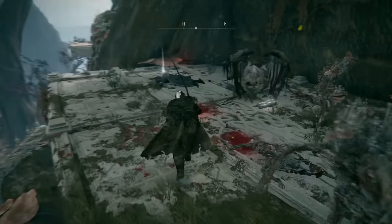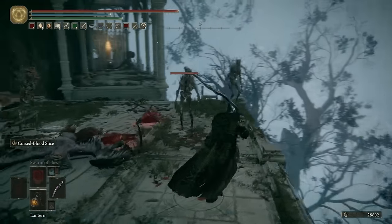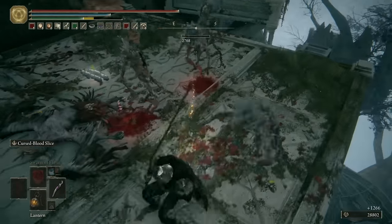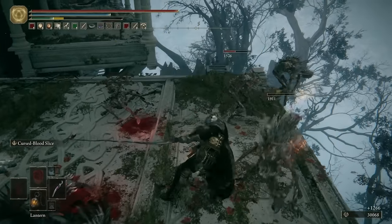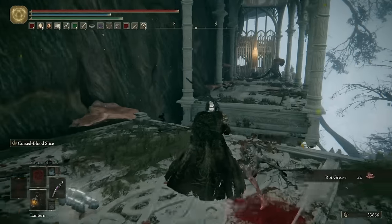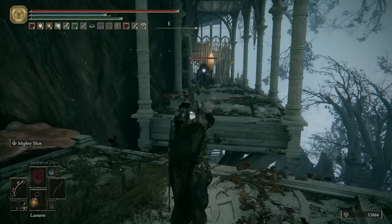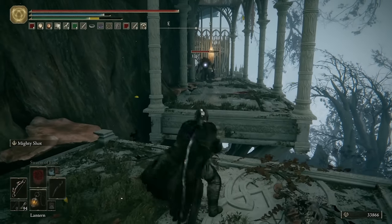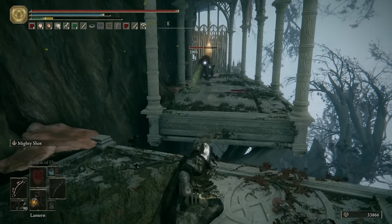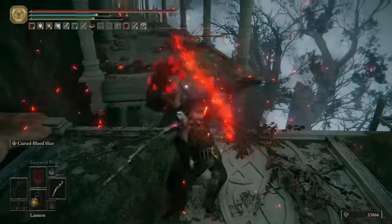We'll start to head up this ladder. Be very careful as there's a load of zombies up here and another winged misbegotten. Once you've taken them all out, or they've fallen off, you can grab the rock grease. Just on the other side of this ledge is where the misbegotten crusader is that I was talking about. Be very careful because he can jump over and attack you if you don't kill him quick enough. Then over on the other side here, you'll get the pearl drake talisman plus two.